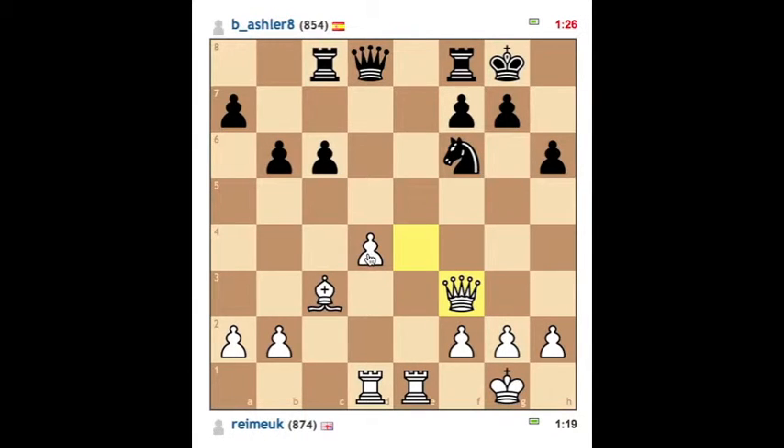Now I've got to a reasonably nice position. I think I'm looking to advance that D pawn. I'm going to have to watch out here for my back rank — there are potential dangers here.